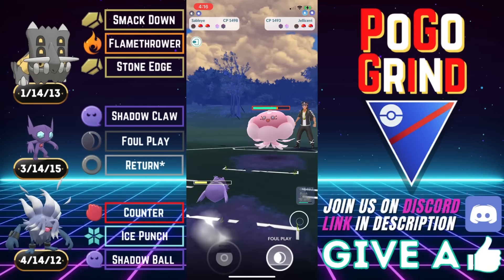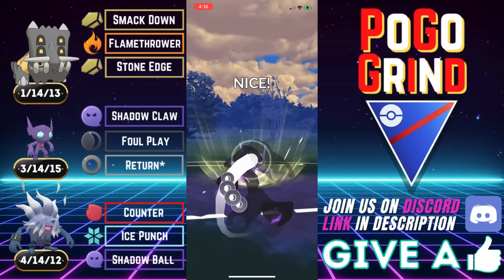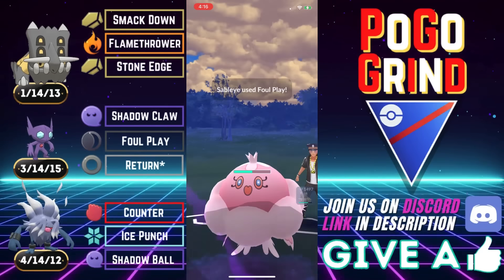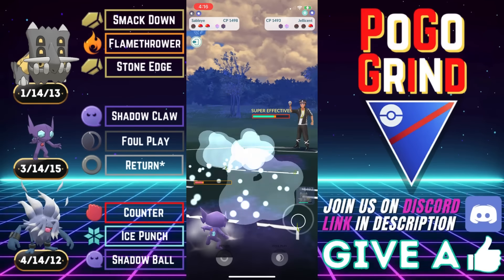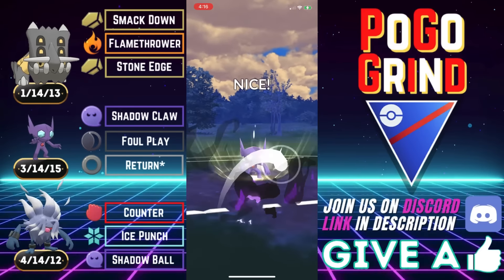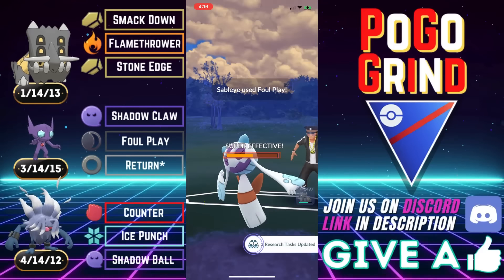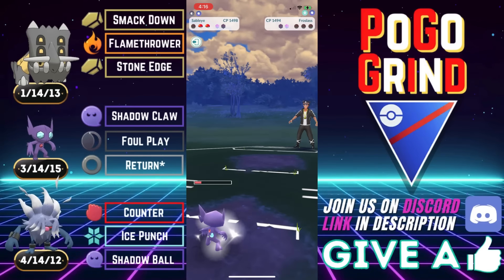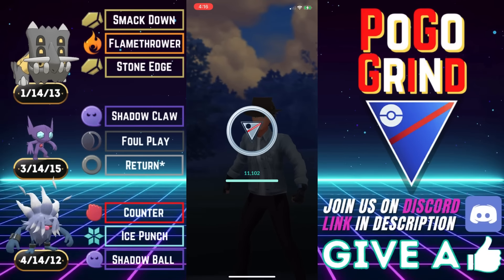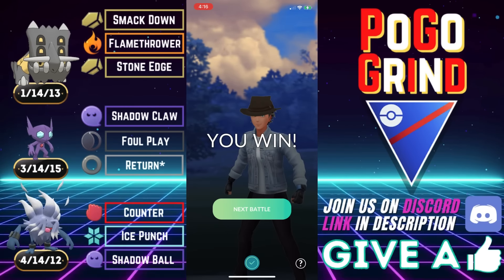Even if they have a triple Counter team for Annihilape, you have to just place it in the right spot on the team, and that's what we did here. We one-shot that Jellicent. We go for another Foul Play — if they want to shield, by all means we've got a Bastiodon lurking, but they let it go. That's what happened to the triple Counter-to-Annihilape team — you just have to place it in the right spot, take advantage of what they give you. Good game to them.